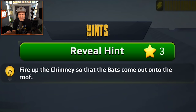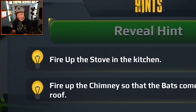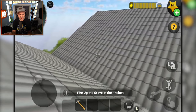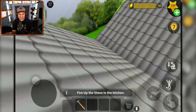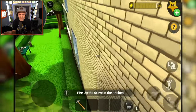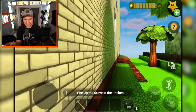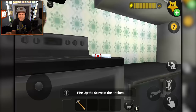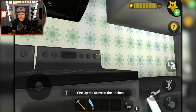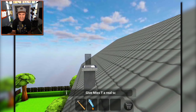Fire up the chimney so that the bats come out onto the roof - so I need matches. Next hint: fire up the stove in the kitchen. What does the stove have to do with the chimney though? Maybe I can use the fire from the stove in the kitchen to light up the fireplace. This is getting really complicated. I do have a candle - there we go. Okay, that seems dangerous.